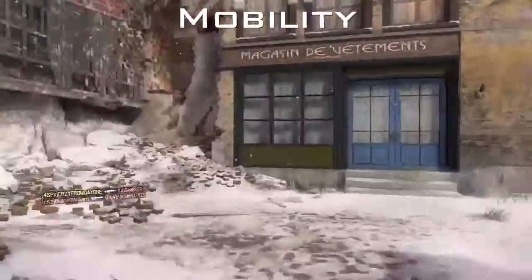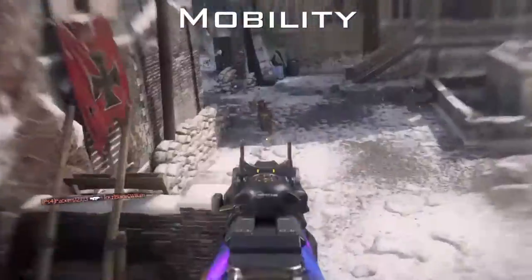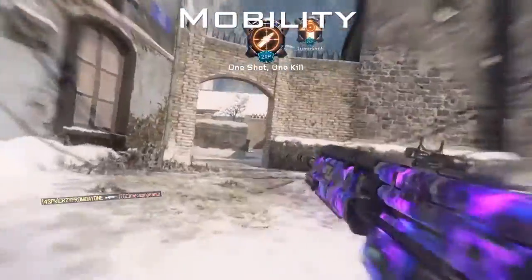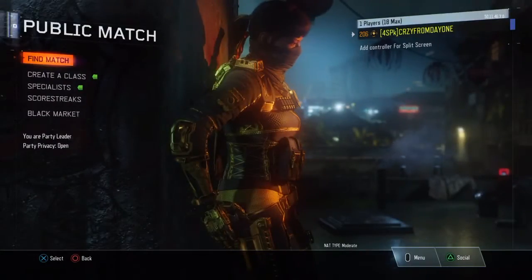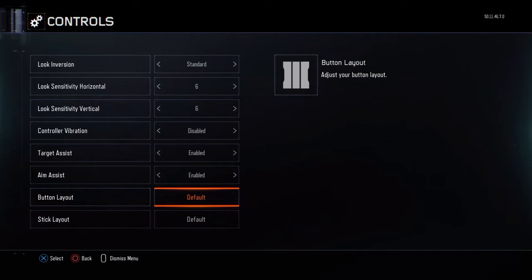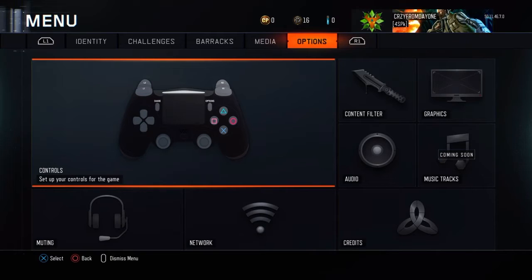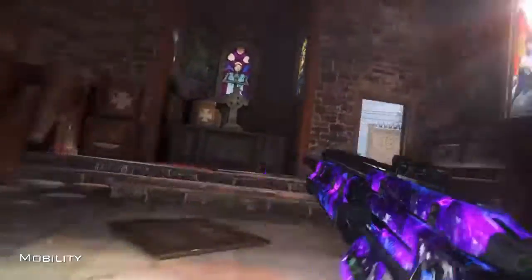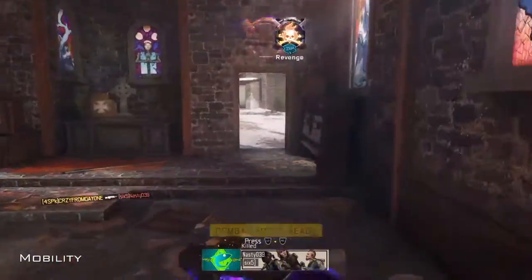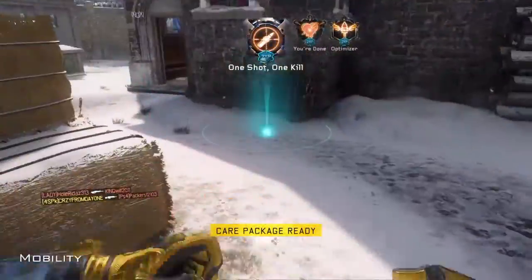The first step is going to be mobility. As you can see, I'm using my paddles, jumping around, making my way through the air like Superman — this just works so well. Now if you don't have a Scuf controller, you can just pop into your menu, go to Options, Controls, Button Layout, click to the left on stick and move — that right there is going to give you the jump ability by clicking in your right analog stick. If you have a Scuf, use one of your paddles for that double jump; if you don't, that will emulate the same ability.